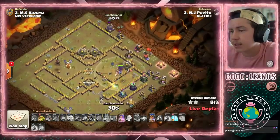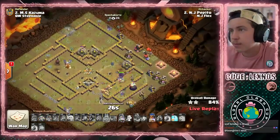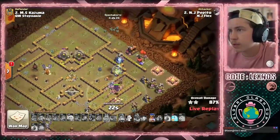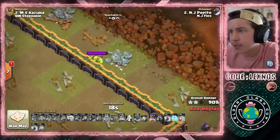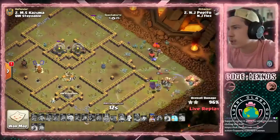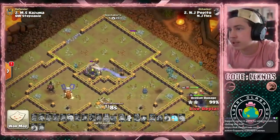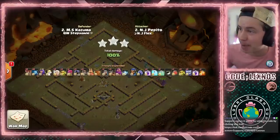33 seconds, she's looking decent. Come on RC, come on Queen — go go go. That has got to be the stupidest Sneaky Goblin I've ever seen. Literally, the wall is open. He might time fail because of that Sneaky. No, he still has RC shield. Boom. Down go both buildings — that's a three-star for Pepito.